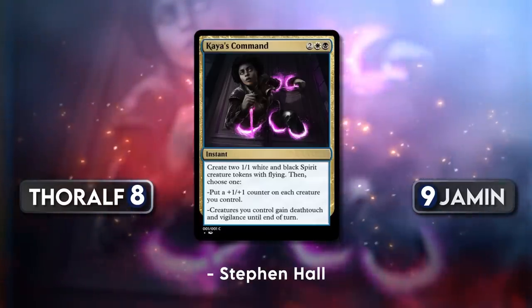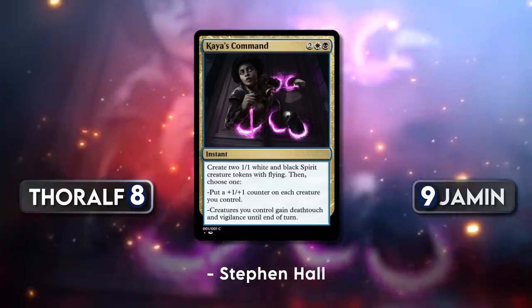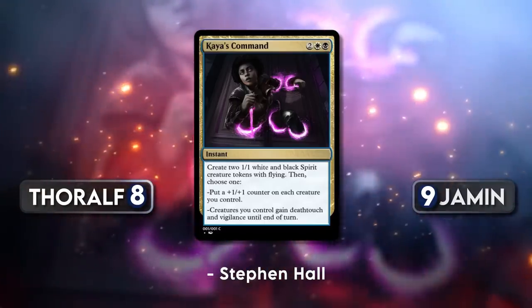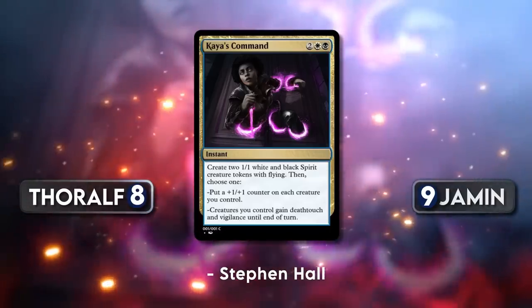My final tiny issue is that the deathtouch mode is for my opponent's turn — so why do my creatures get vigilance? Give them lifelink or anything else. Why is the word vigilance on a card that's supposed to be activated during my opponent's turn? Because during my own turn I'm going to give them the plus one plus one counters. But overall, great design — could be printed with small adjustments. This couldn't have been printed five years ago, but nowadays it fits just right in. The card is clearly super, super powerful, but those are the cards today. It's like Lingering Souls on crack.